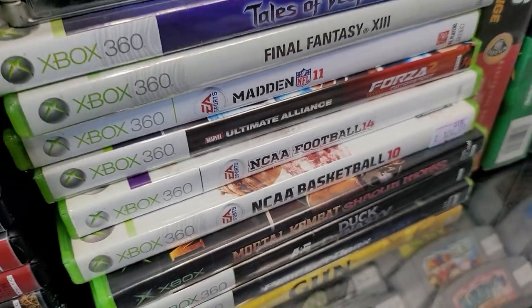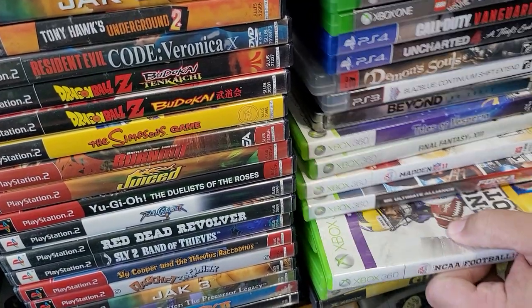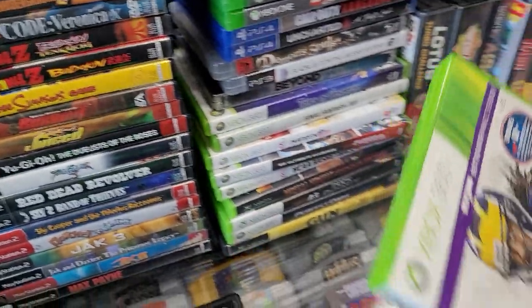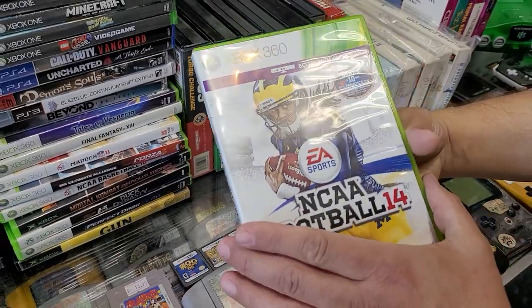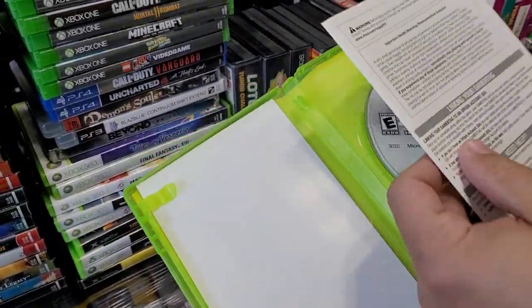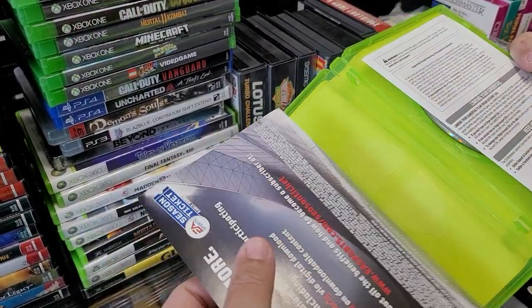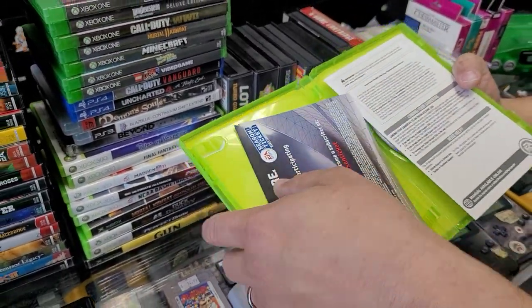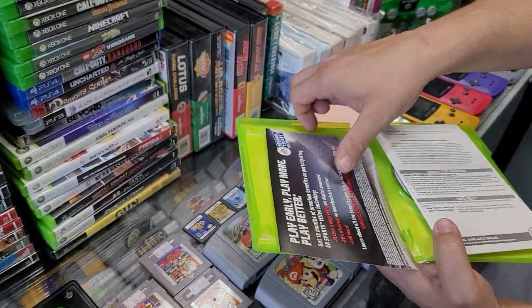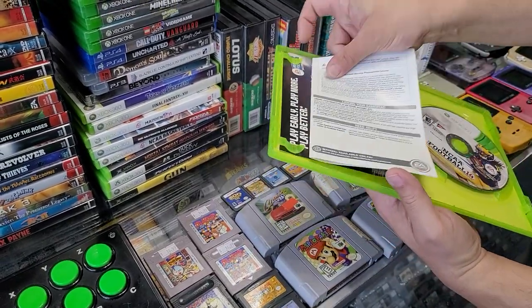Tails of Sparrow for the 360. NCAA Football — get that out of there, we don't smush that. If you know, you know. And it is complete — look at that, that is so complete. It's even got the old season ticket for EA Sports. That is slick.